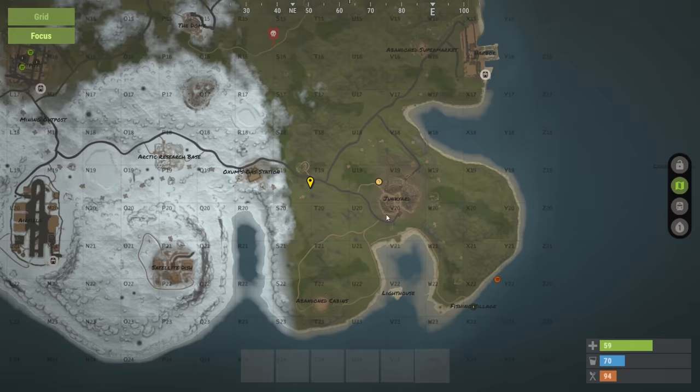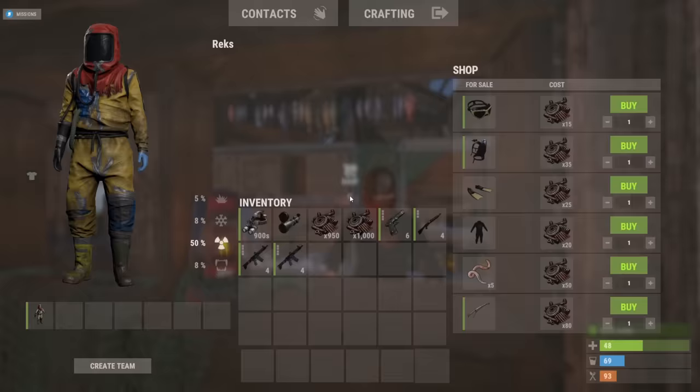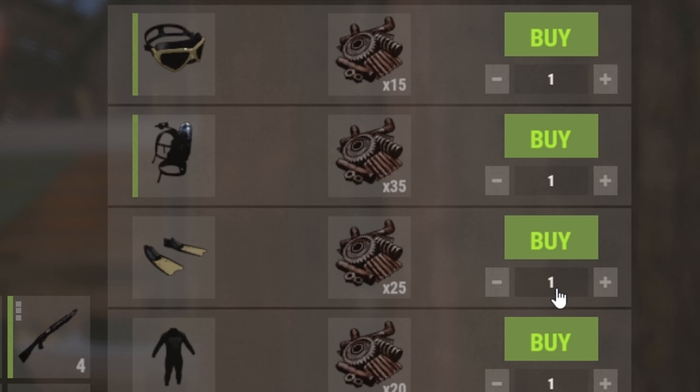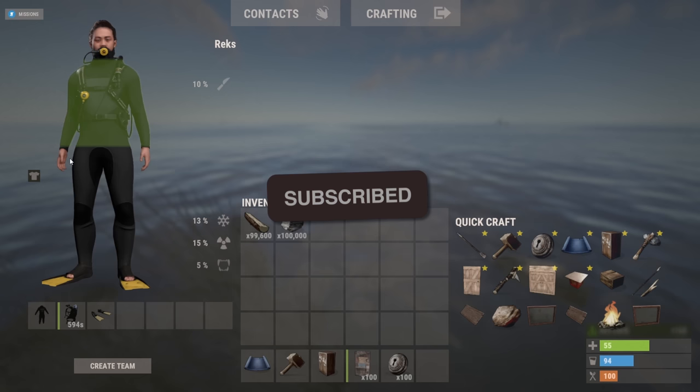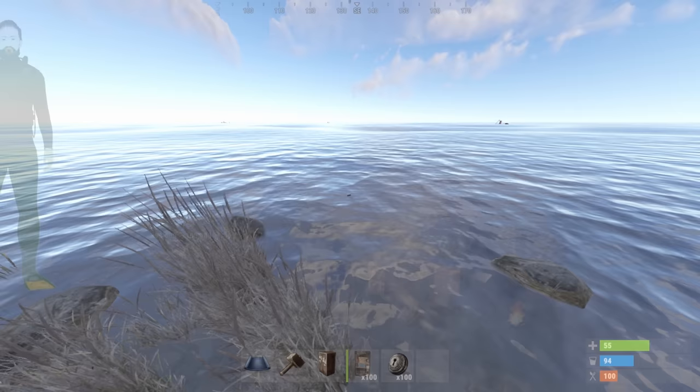In order to do this, we're going to want to find our favorite fishing village. Heading on over, you're going to want to get yourself a scuba tank, and maybe even some flippers. Consider it an investment. Sticking close by for security and ease of access, we're heading back to the beach.